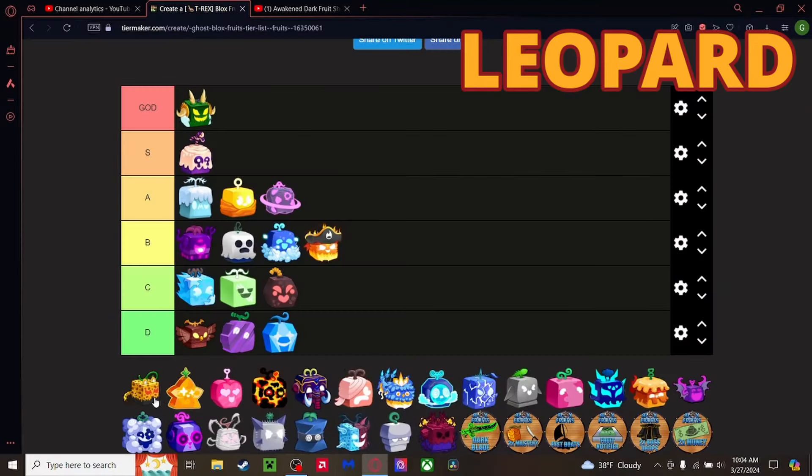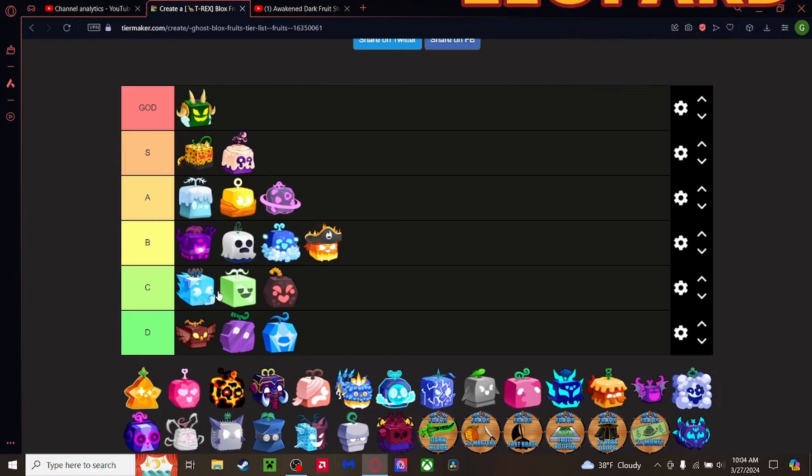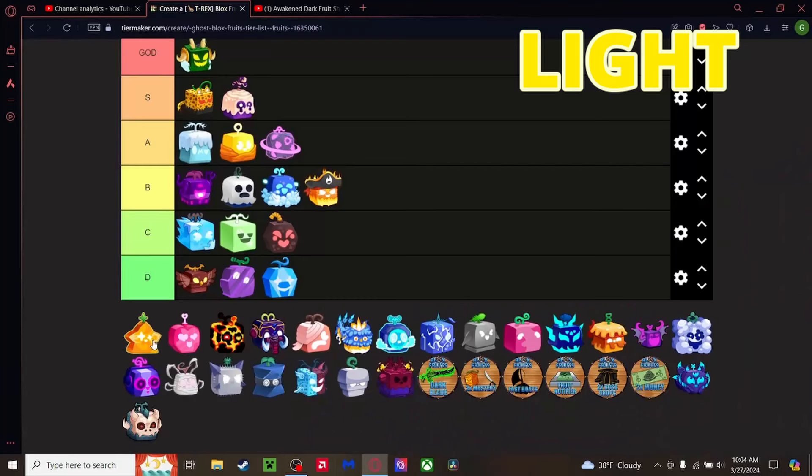Leopard fruit — another mythic. One of the craziest fruits to deal with. You pretty much need Dragon, Kitsune, or a really good Dough user to beat a Leopard user. Crazy combat, crazy transformation, even better when you have Haki enabled. Top of S tier.